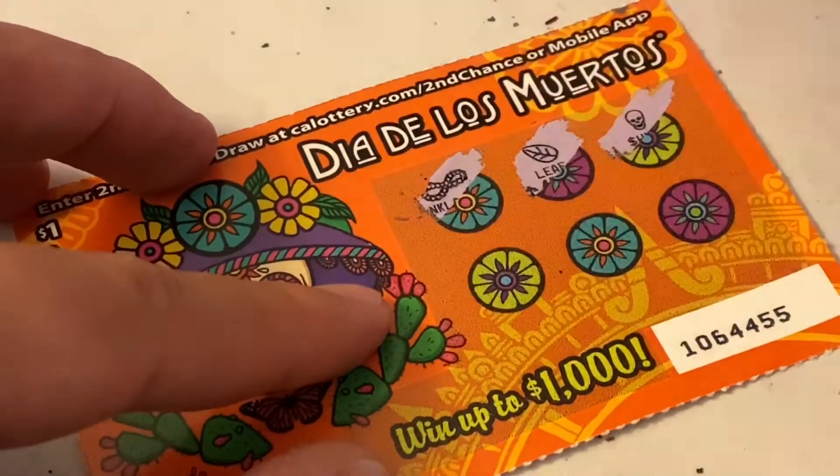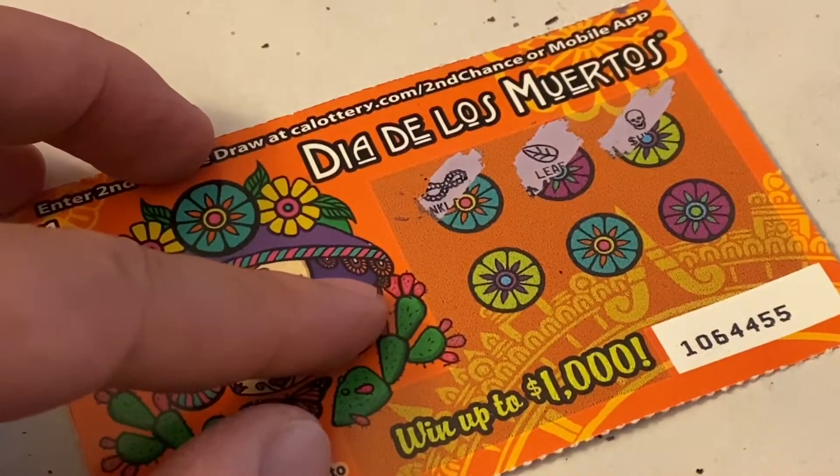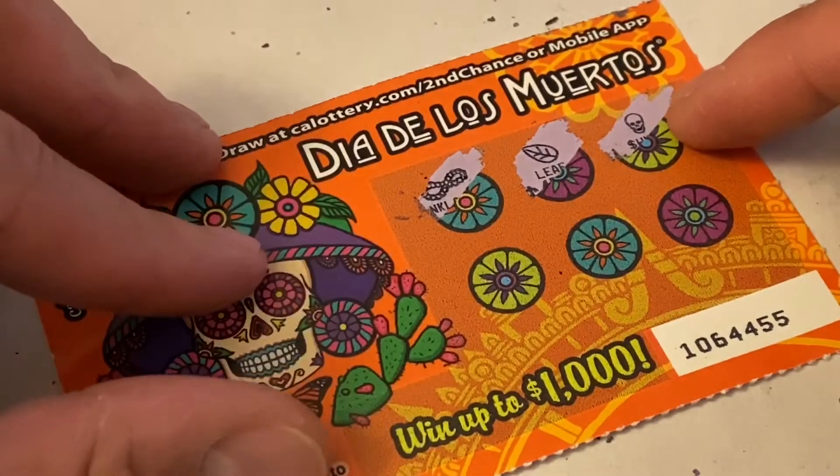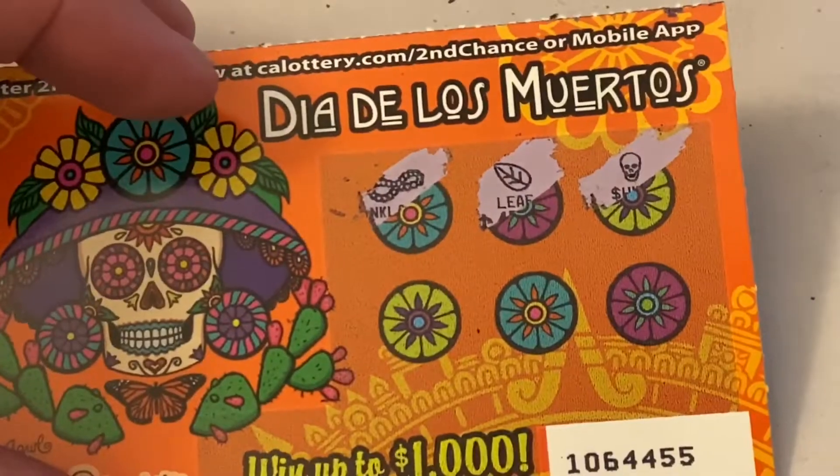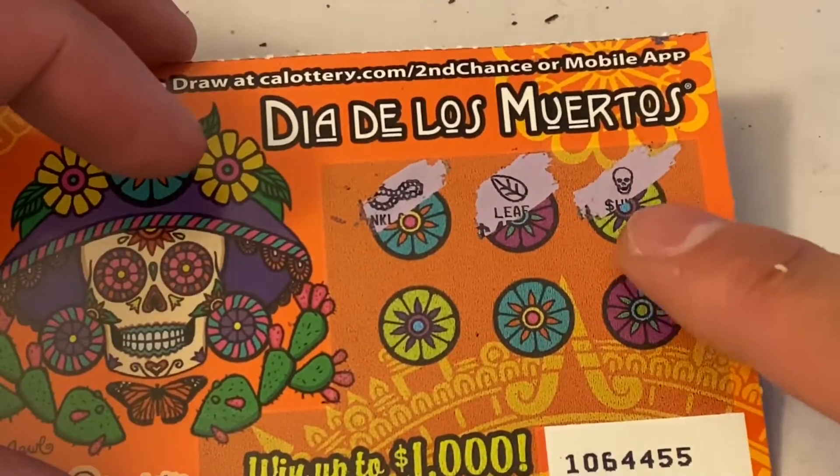Looks like we will not be zero for three — we just got a winner right here, guys! We got a skull symbol. You guys can see right there — skull symbol means a winner!